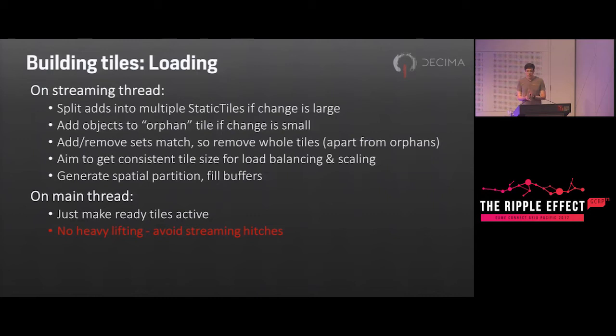Our streaming system loads and unloads objects on a background thread, since that can obviously take several frames. The static scene receives sets of added and removed objects, with the adds and removes matched up by the streaming system so we don't have to deal with partial unloads — which is partly why we have immutable tiles that we just throw away and make a new one. Generally a group of added objects defines one static tile, but if it's huge — more than 24,000 instances — we split it up, and if it's really small — under 1,000 instances — we add the objects to what I call the orphan tile, which is sort of all the stuff that doesn't have a proper place to go. The orphan tile does get rebuilt quite often, but it's small and it all happens on the streaming thread so it doesn't hinder the game.